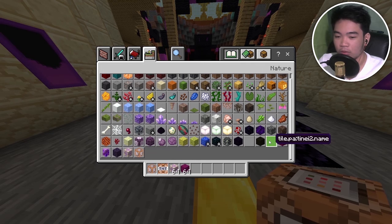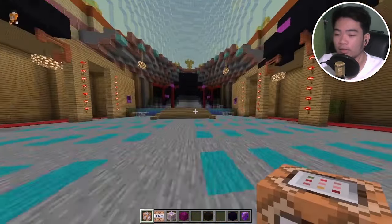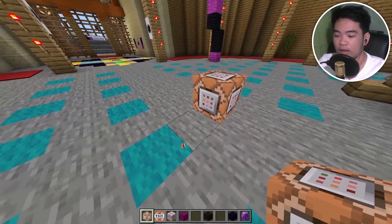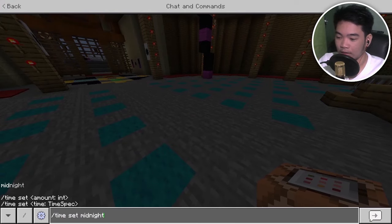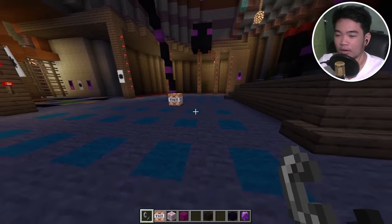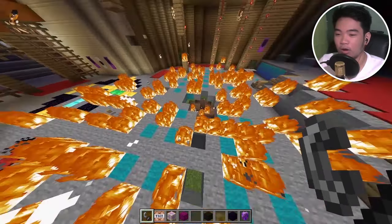We have the tile block Wither Storm and other blocks as well. Stay tuned, we're gonna check out the other stuff later in the video. This is an entity and it glows too - if we set it to midnight, it glows. Let's set it to day again. And then the TNT - what if we make this thing explode? Right click with it - it's actually lit! How much damage would this TNT do?